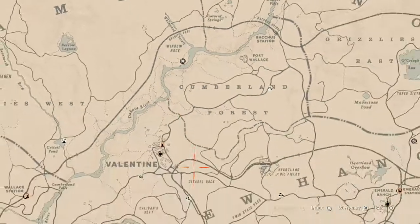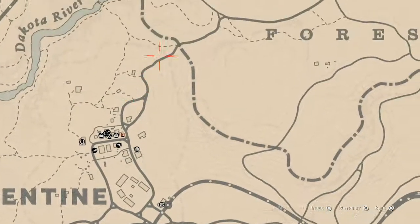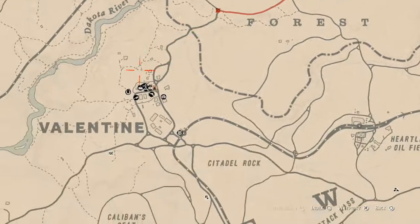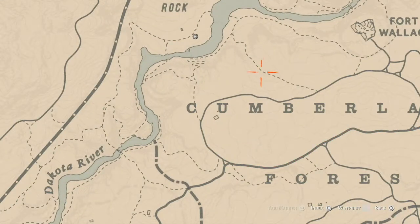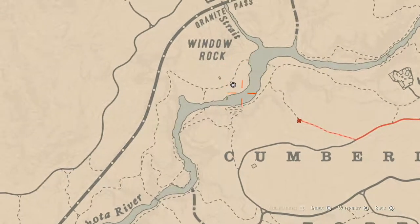How I personally get to her when she's in this location — I simply fast travel to Valentine and just run up. When I get to this fork right here, I go straight up until I get to this dotted line, then I follow the path down and around to her location. That's how I personally get to her when she's right there.